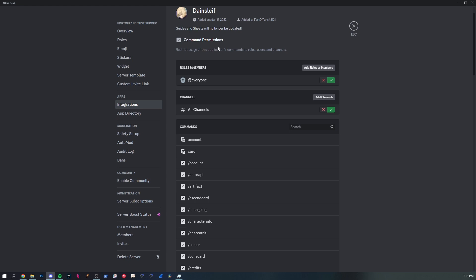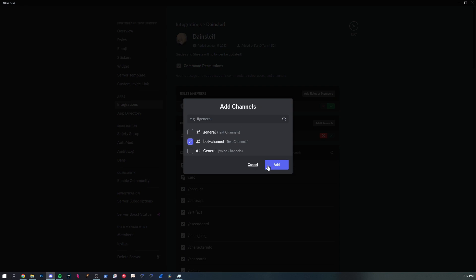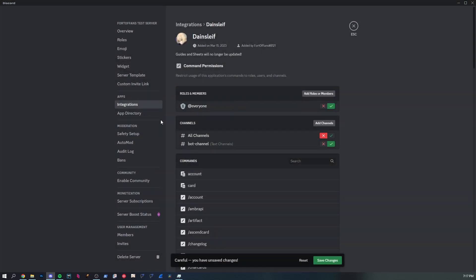For everyone else, these integration settings will affect them — think of server owner access like god mode. What you can do is block the bot from all channels and then specifically add only the bot channel. Now your users will only be able to interact with the bot in the bot channel. Hit Save Changes.